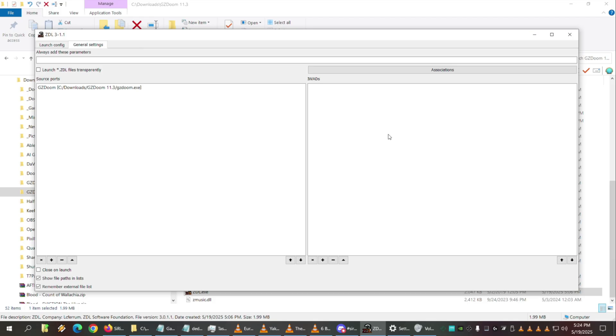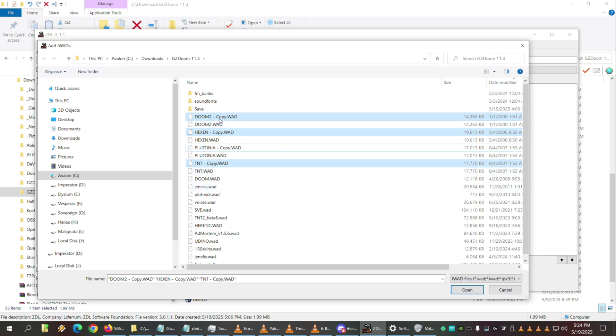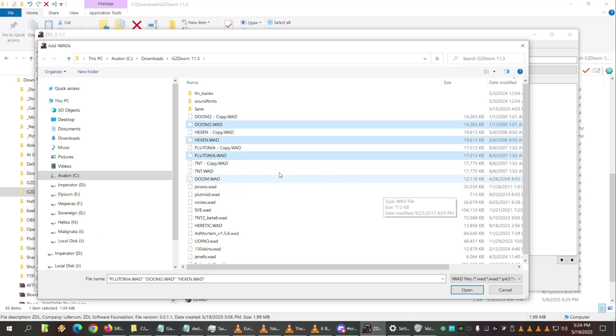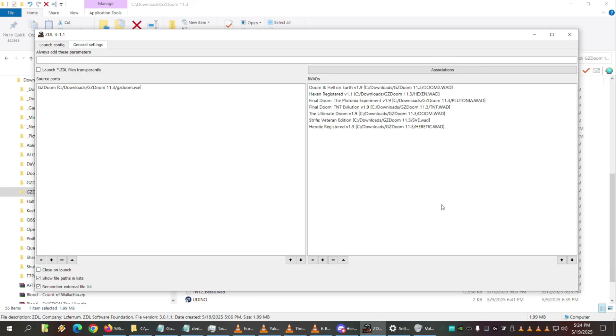Then you need to load your IWADs on the right side. You can try selecting multiple. Oh no, I clicked too fast — you could just do Ctrl+Z to undo that. I'll delete those later. There you go — it says the version, that's cool. It knows. Strife Veteran Edition is even in there. He's got everything — Heretic, all of it. Blood is a different game entirely, so that's fine.